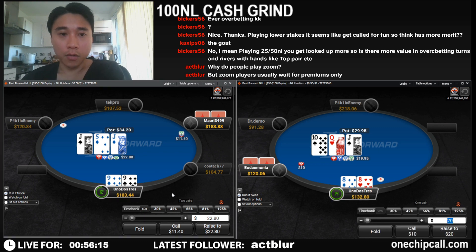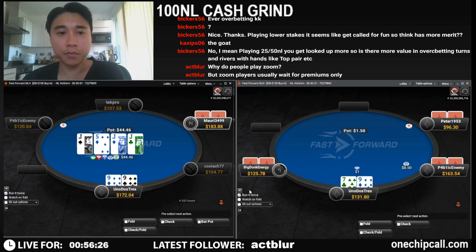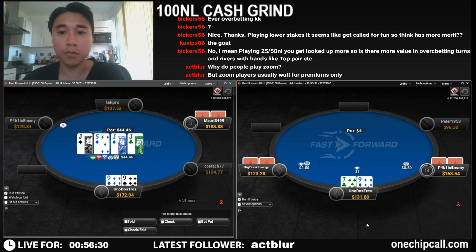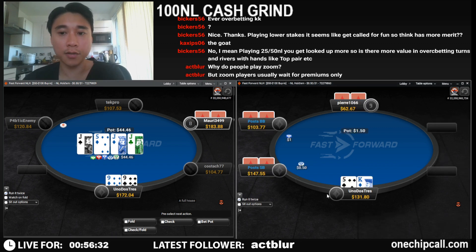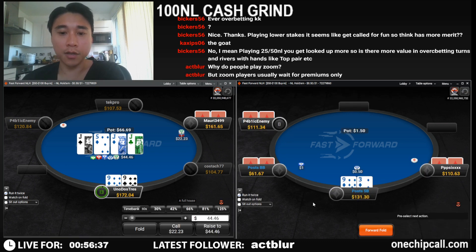We're going to call this c-bet and then fold here with pocket eights. It's a good card for him which means it's a bad card for us. Yeah, I don't think we can continue now.